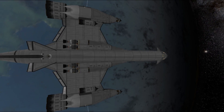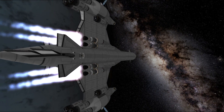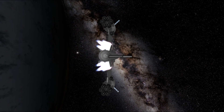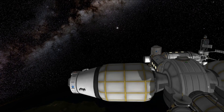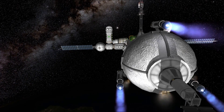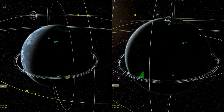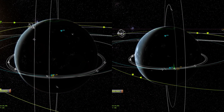The onboard probe started executing the trans-injection burn and we did the same for the research station. The station was designed with an initial configuration allowing it to get to DUNA on its own, but it will be slightly modified once we get there. Unlike Artemis, there are no cryopods on the station and it relies solely on its extensive life support, greenhouses and colonization module to keep its crew in good shape.